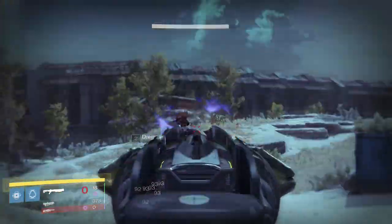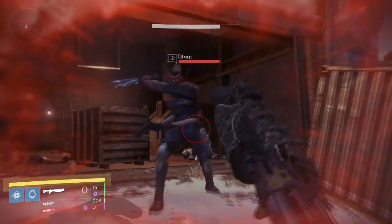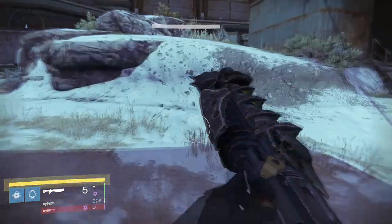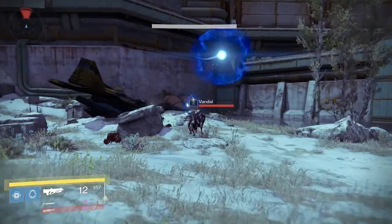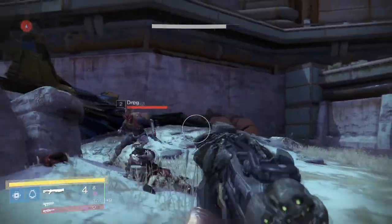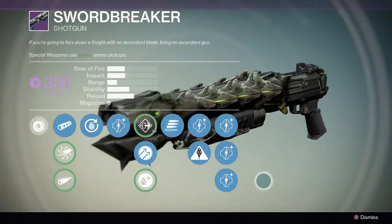Overall, the Sword Breaker is one of the best shotguns in the game with its high damage output and great range for a shotgun. I use this all the time in Crucible. I definitely recommend using materials to max this gun out — get the Sword Breaker by playing Crota's End on all three of your characters. If you don't have it yet, get it and max it out immediately because this gun is amazing.